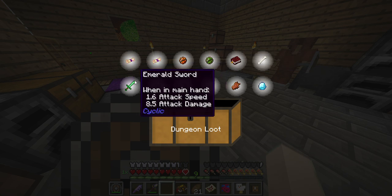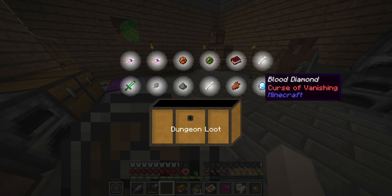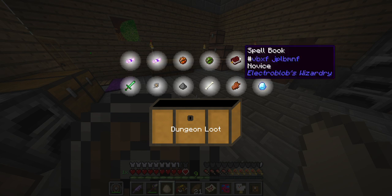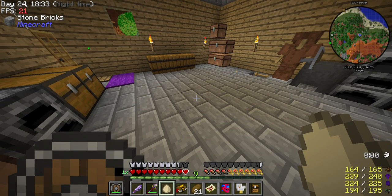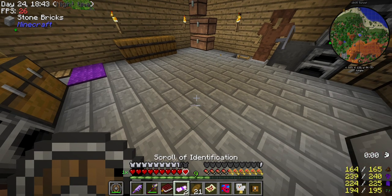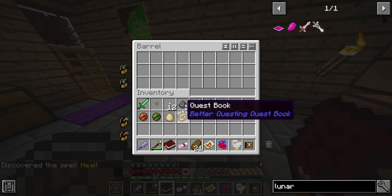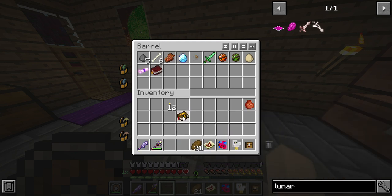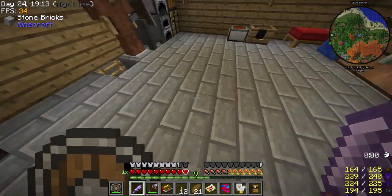We got two scrolls of identification, a standard fire bomb and poison bomb. I might take a stack of poison bombs with me. There's an emerald sword which may replace the sword I've been using, and a blood diamond with the curse of vanishing — I don't really understand that fully. It doesn't look like we got anything really good. There's also a spell book, so we'll identify that quickly and then stick the stuff in the holding chest.